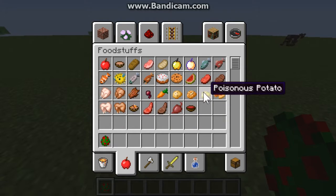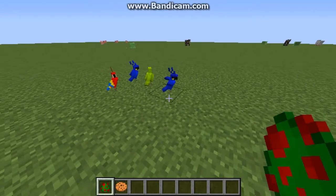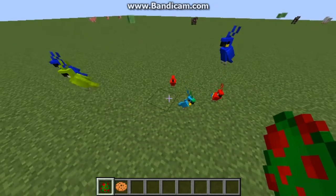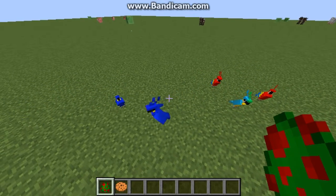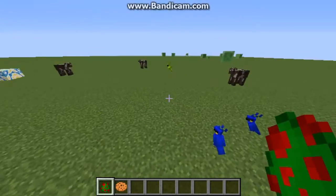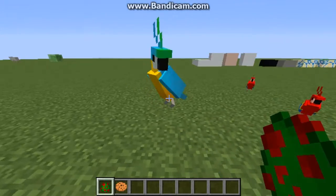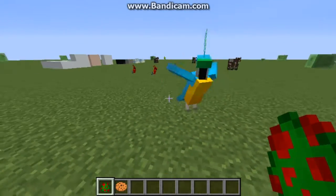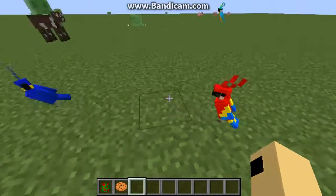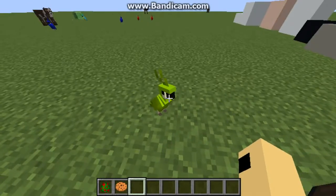To tame this little guy, you have to feed it a cookie. There are four variants: a nice dark blue, then that cyan color which kind of looks like the parrot from that movie Rio. And then we got the default red one, which looks very nice. And we got the green one, as you can see.